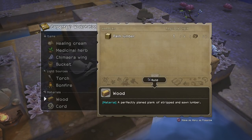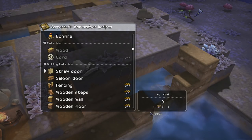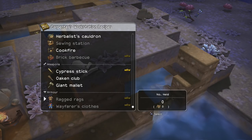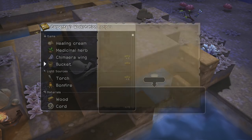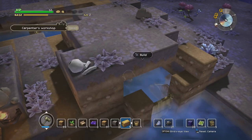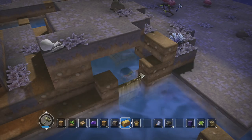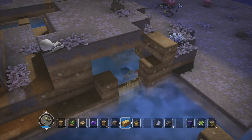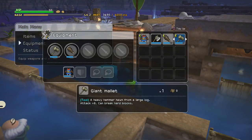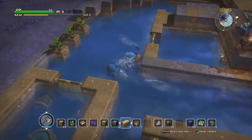First things first, I need wood. Actually, I can make a stone axe now. I'll make that in a second. Where is that bucket? There it is. I didn't even need wood for a bucket. Let's make ourselves an axe. I have an axe now.